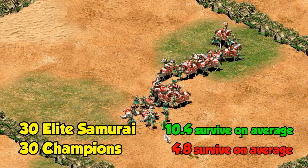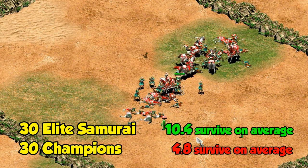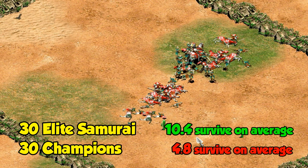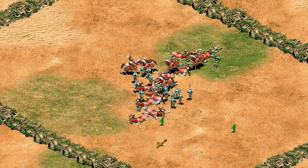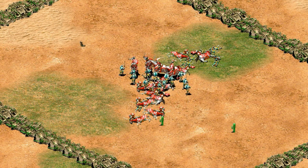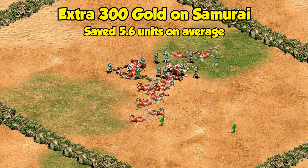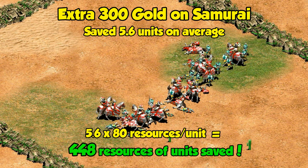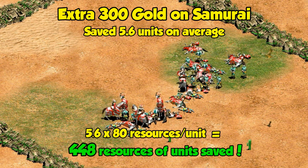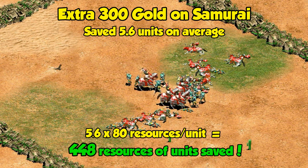With 30 infantry and 15 paladins, samurai did a fair bit better overall, averaging 10.4 units left while the champions averaged 4.8. Again, not a great counter, and you need a big numbers advantage to get it to work, but if spending an extra 300 gold on 30 units saves five of them on average, that arguably pays for itself. Unless you're highly valuing gold, you could make the case that while the samurai costs more, you might end up losing fewer resources on the battlefield.